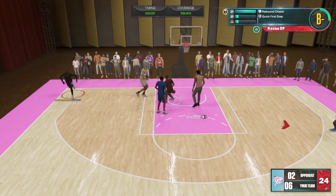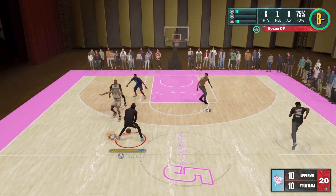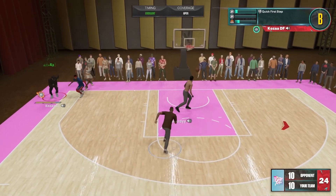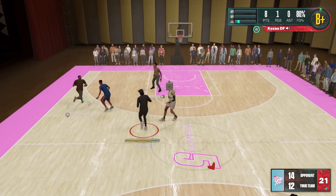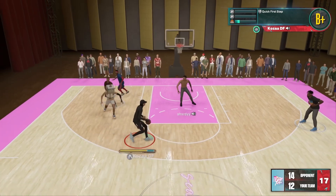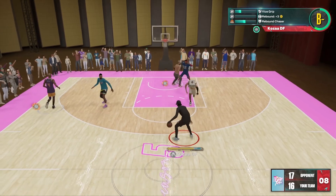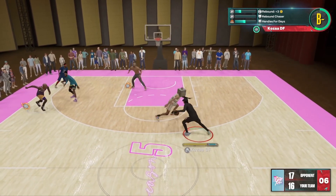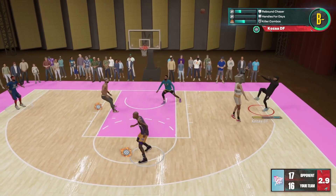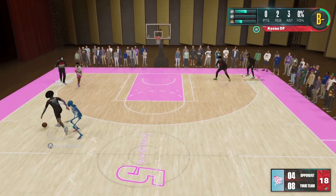I'm not going to go through every individual dribble move — I'll just have them all here for you guys to copy down or try out yourselves. That is pretty much everything on my 6'10 Kevin Durant build. Don't forget the big badge combination: Mini Magician paired with Hall of Fame Space Creator. Even if you can only get Mini Magician gold, that's a huge W. Space Creator Hall of Fame unlocks at an 83 three-point rating, and even gold Space Creator is very effective.